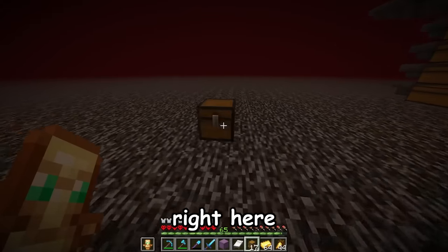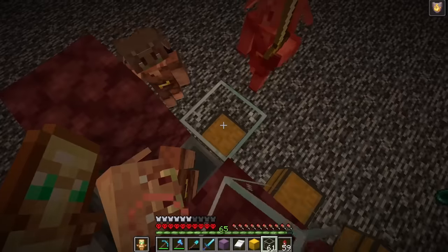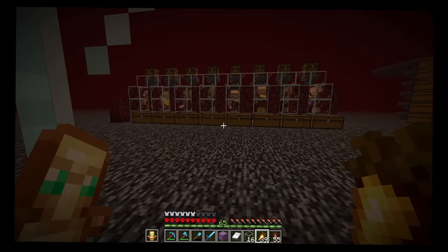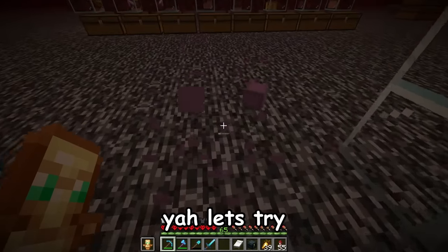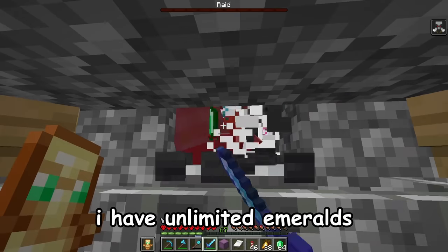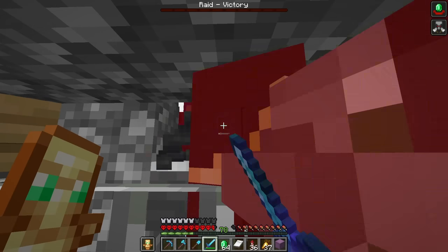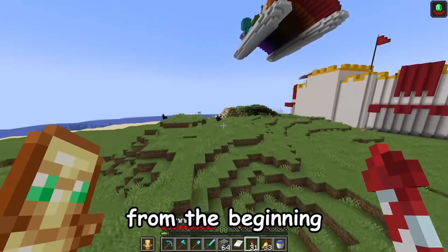The next strategy will be trading with Piglins. Piglins trade a bunch of different materials, and one of them is quartz. So with this already-made gold farm, I can build a Piglin bartering farm right here. After an hour, only 13 stacks of quartz — that sucked. Let's try the last method. I'm going to try to trade with a bunch of mason villagers that sell quartz blocks. Because of my pillager farm, I have unlimited emeralds to trade with. And this is so much faster than the other two methods. I should have just done this from the beginning.